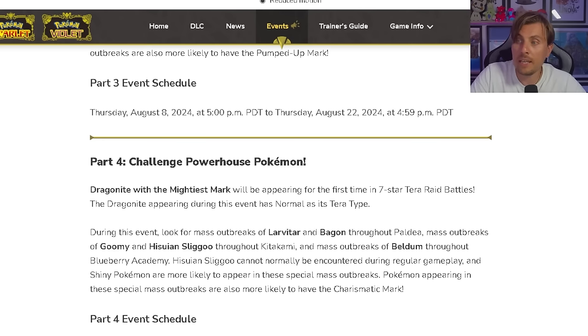Hisuian Sliggoo cannot normally be encountered during regular gameplay, and shiny Pokémon are more likely to appear in these special Mass Outbreak events. Pokémon appearing in these events are also more likely to have the Charismatic Mark alongside them — so not only increased shiny chances but increased mark chances too. It's a really nice event, especially for that exclusive Hisuian Sliggoo that cannot be caught otherwise in-game.